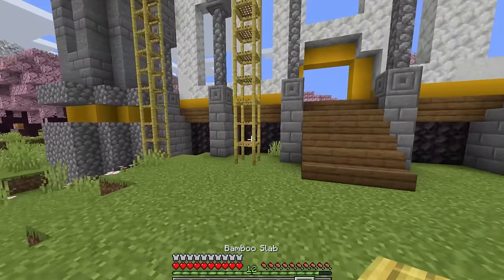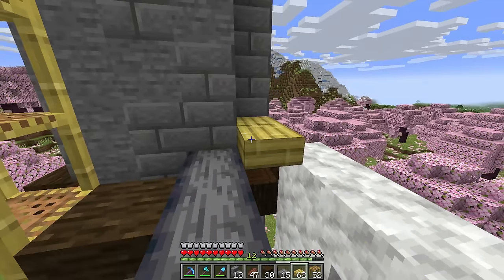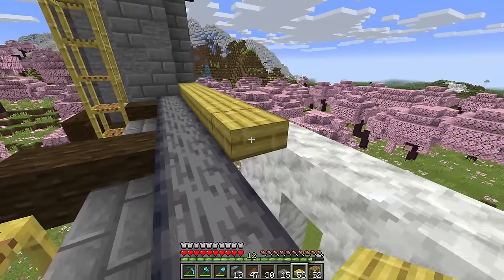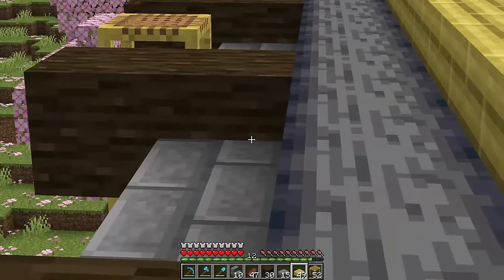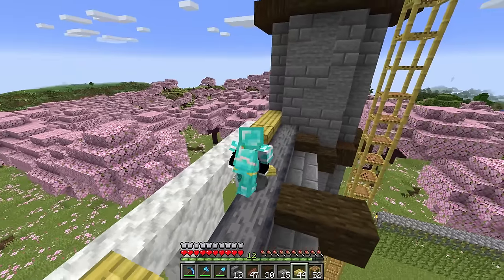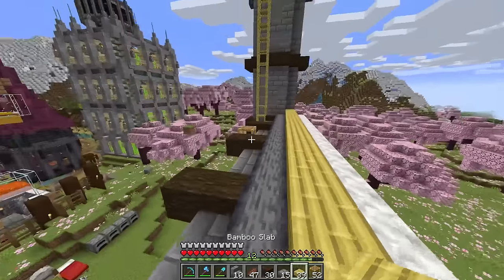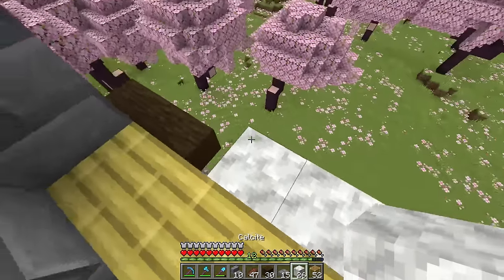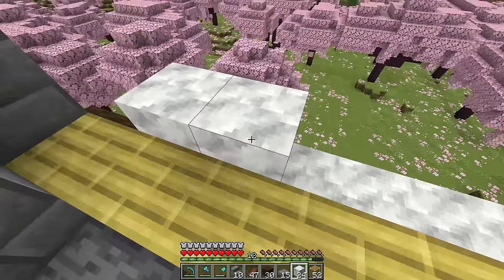A controversial choice for the build — it might be bamboo. One might say it doesn't even fit in. But we got yellow on the lower part of the build. Just think about it: bring the yellow up to the top part of the build, a little bit higher up. That could look really good. And then after that, I think it might be time for a little bit more wall again.